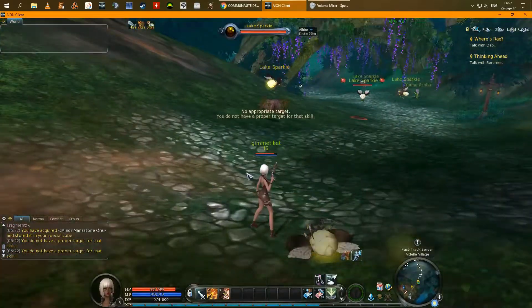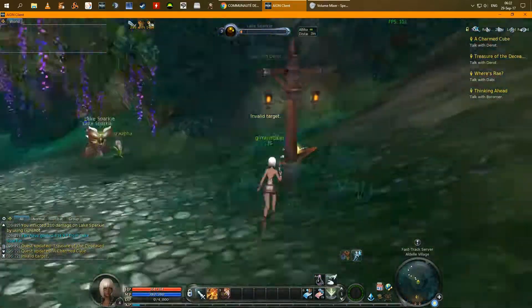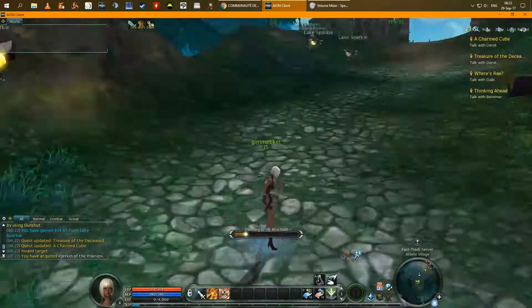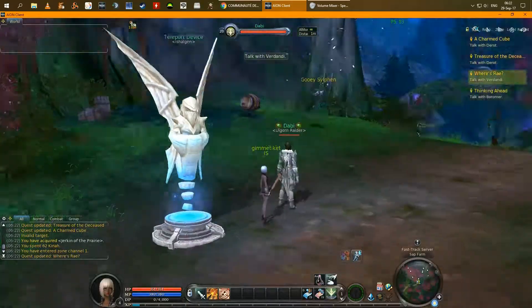Kill some mobs to get level 4 and teleport to the sub farm. Here, just get the yellow campaign quest on.